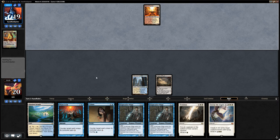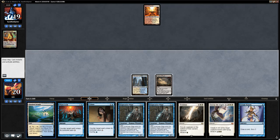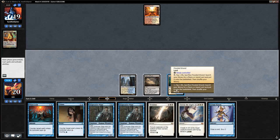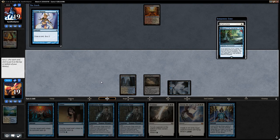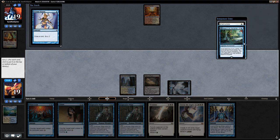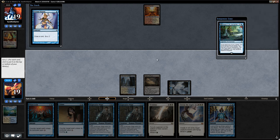Opponent just says go. We're not going to cycle the Censor yet. Serum Visions is fine, so we can fetch an Island. We play Serum Visions and see Search for Azcanta and Path to Exile — potentially. I think I'm going to bottom the Path and top the Search, even though I'd like to find more land. Search is just such a powerful card if we can transform it.